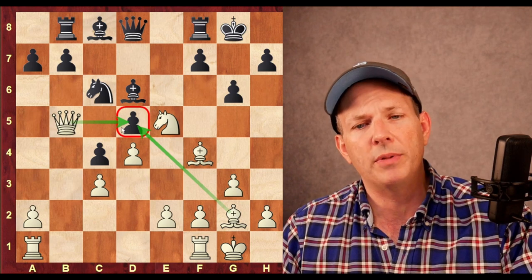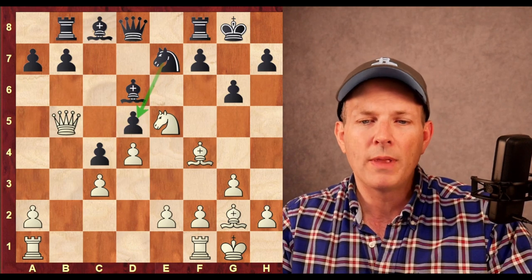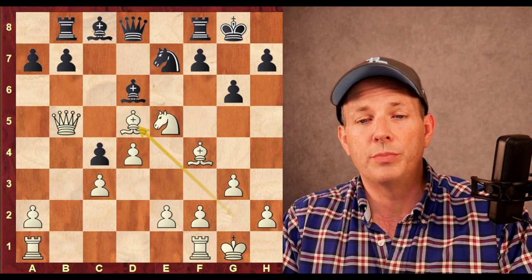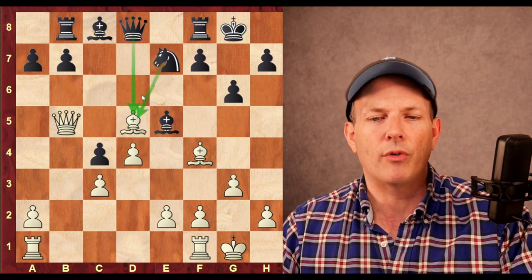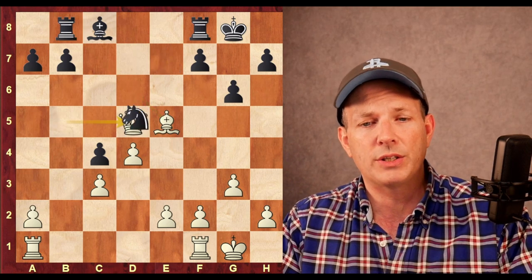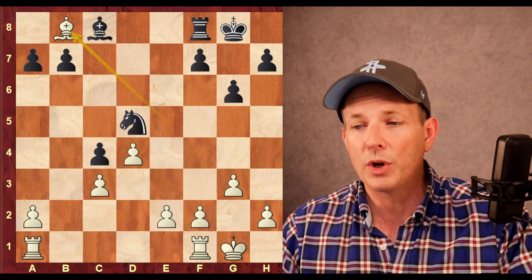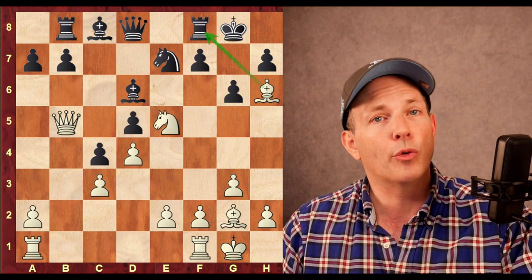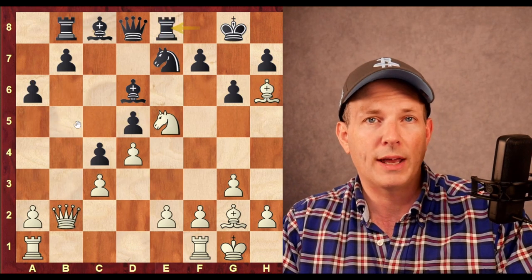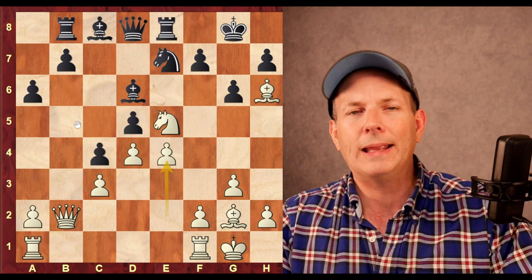The bishop at G2 and the Queen at B5 both attack that sensitive D5 pawn. Knight to E7 creates a defender of the pawn. Here Firouzja plays Bishop to H6 — he could actually take on D5 now, but he does not. He plays Bishop to H6, hitting the rook at F8. A6 kicks the queen away; the queen moves to B2, and now Rook to E8 — the rook has to move otherwise it will be captured. Here Firouzja plays the thematic move he's been working towards: E4.